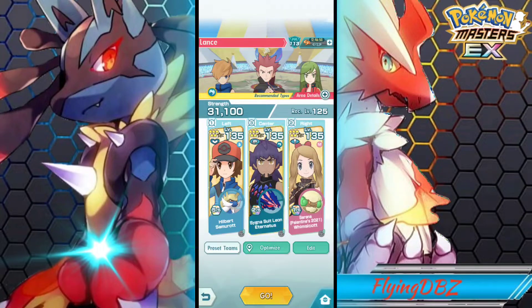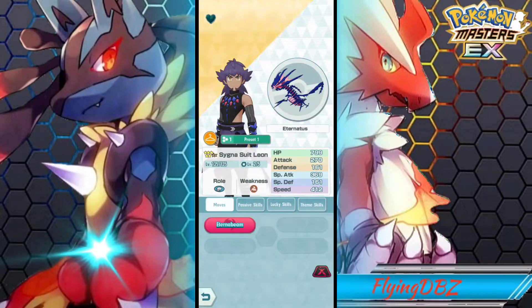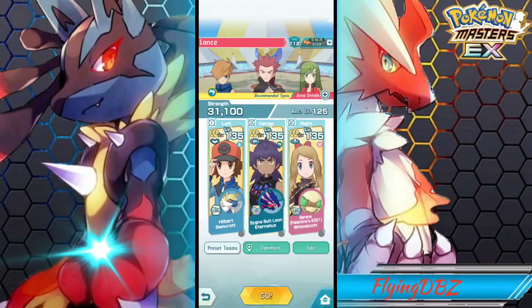Alright ladies and gentlemen, we finally got Leon the sexy man here with his outfit — he looks incredibly cool. His six-star outfit, the color scheme looks really really nice. As a sync pair entirely they are really cool, really good, and really fun to use, especially with the new mechanic — the Dynamax or the max moves. They're really really good.